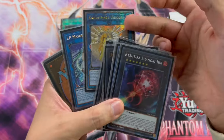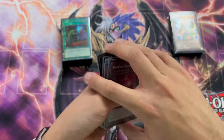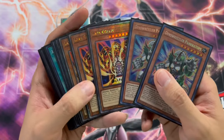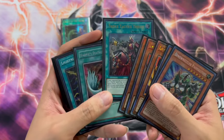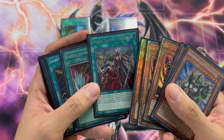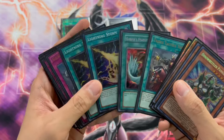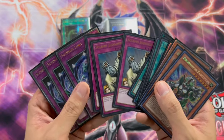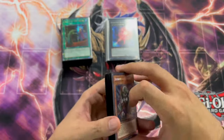For the extra deck it's pretty standard Kashtira stuff — I wouldn't really change it. I'm not playing the Heat Soul stuff anymore; this slot can be swapped for a Typhon but I don't personally own one. The side deck I'm in love with — I think it's one of the most perfect side decks for this deck right now. We have Pankratops, Lava Golems, one Thrust. Thrust is great because going second you can side it for Talents, Imperm, or Prosperity, plus you can search the handtraps in grind matchups. Then three Summon Judgment and three Summon Limit for going first — some of the best cards in the format right now.